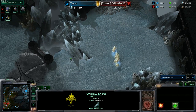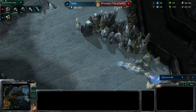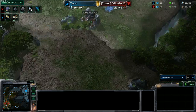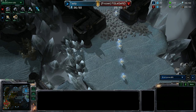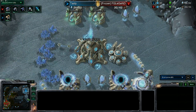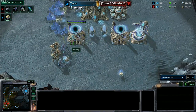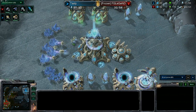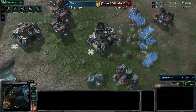These probes are scared of the Widow Mine now and they're running away. All kind of craziness going on in this game. We had a proxy floated factory onto the high ground above the Protoss base. The Widow Mine was killed or moved — it's not there anymore. So the probes are free to mine again. Both of these players are only on one base mining right now.